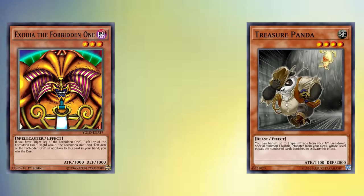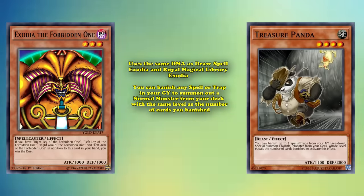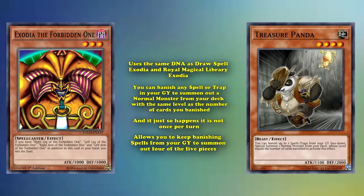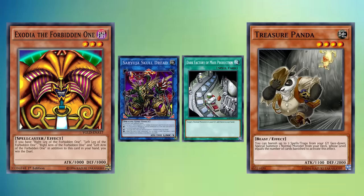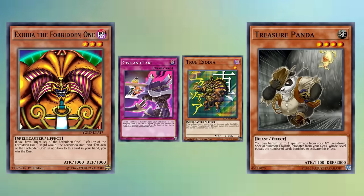There's also Treasure Panda Exodia, which again uses the same DNA as Draw Spell Exodia and Royal Magical Library Exodia, except with Treasure Panda as the star of the show. With Treasure Panda, you can banish any spell or trap in your graveyard to summon a door monster from your deck with the same level as the number of cards you banished — and it's not once per turn. This allows you to keep banishing spells from your graveyard to summon out four or five pieces, and with that you can use them as link materials for something like Saryuja in order to draw more cards and add them back to your hand with Dark Factory of Mass Production. Treasure Panda also enables another Exodia strategy which brings all of the pieces to your field, but uses Give and Take to special summon true Exodia to your opponent's side of the field, resulting in an alternative loss condition for your opponent.